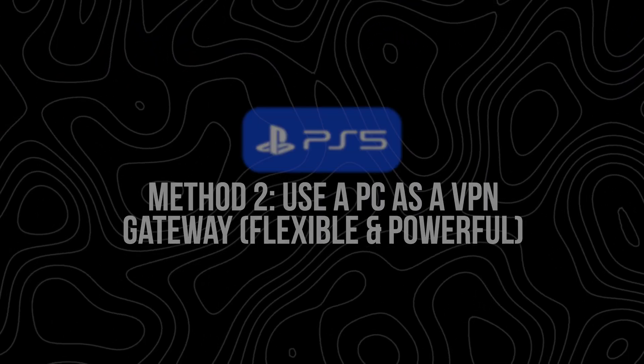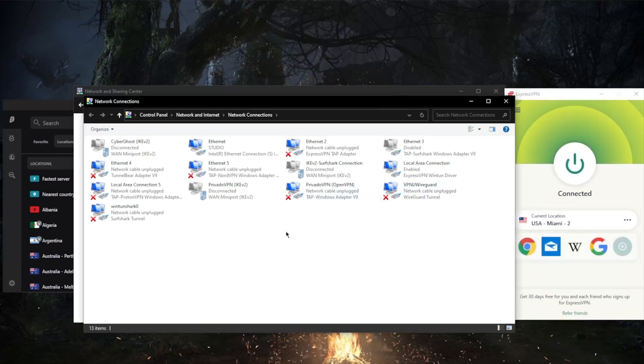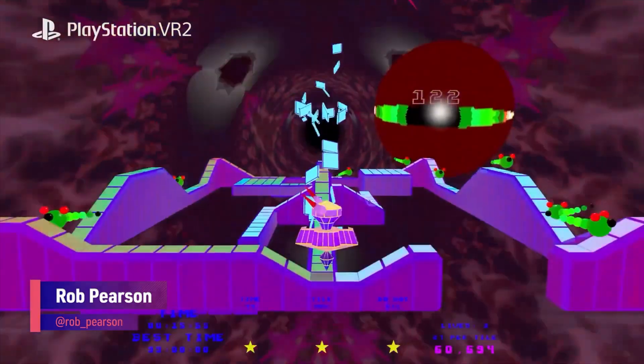Next up is the PC sharing method — turning your Windows computer into a kind of VPN bridge for your PS5. You install your VPN on a Windows PC, connect the PS5 to the PC via Ethernet, and share the VPN connection from the PC to the console. You'll need a Windows PC with Wi-Fi and Ethernet, an Ethernet cable, and a VPN installed and connected on your PC. Install your VPN and connect to a server — open up the app for NordVPN, Surfshark, or ExpressVPN, pick your location, and connect.